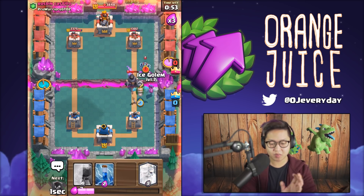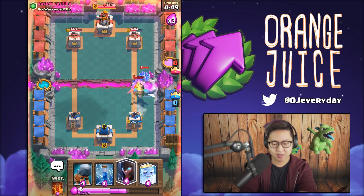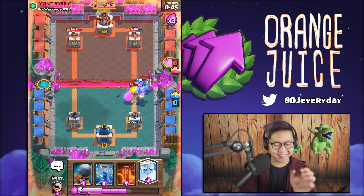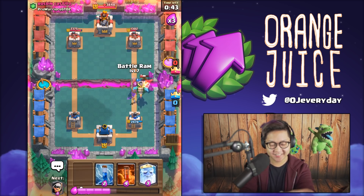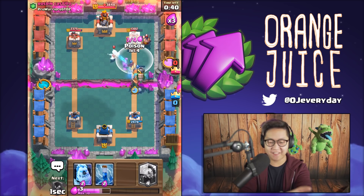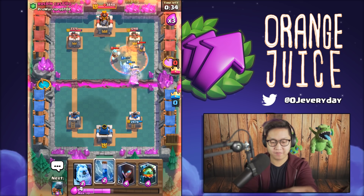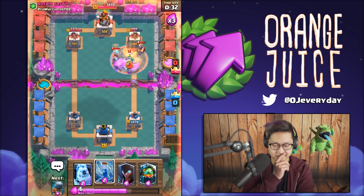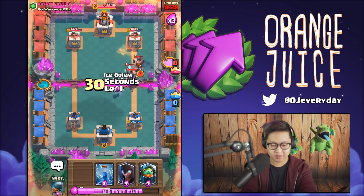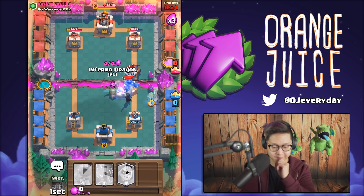We saved it! Put the ice golem on the right side - I changed my mind because I want to tank for that mega minion. I thought that mega knight needed that night witch. Everything at the bridge even though they have executioner - that was a terrible idea. I knew they had executioner. This is a massive, massive push.